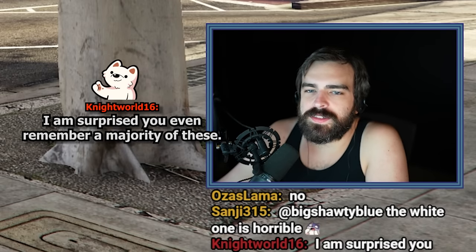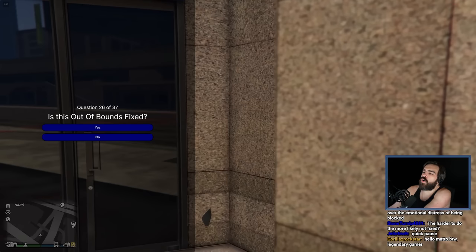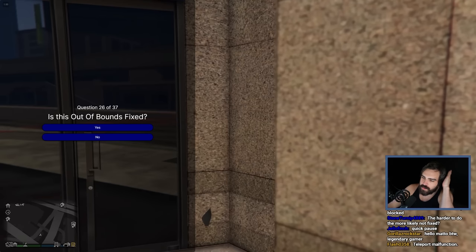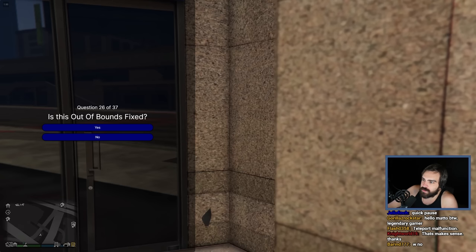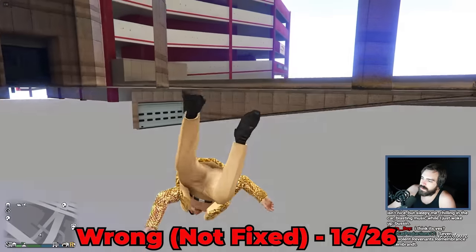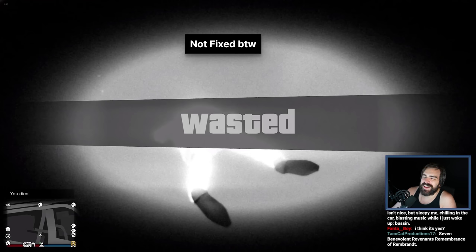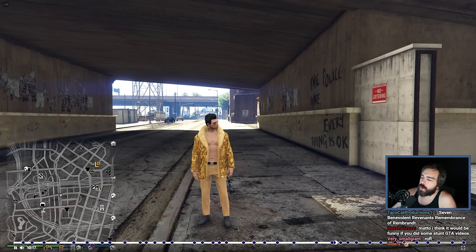I'm surprised you even remember a majority of these. I guess I've just had to look at the facts and glitches footage quite a lot and each out-of-bounds is super distinct. You run through the wall - you're already in it. This one is so easily accessible in the direct middle of the city. You're just running through it. Easy as pie. Surely they'd fix this. Not fixed by the way. I guess there'd be no reason to fix it if you can't stand there and you fall into the train tracks and die underneath.